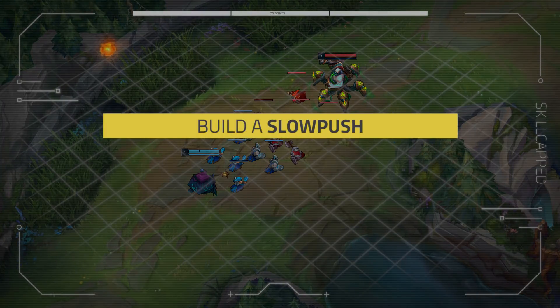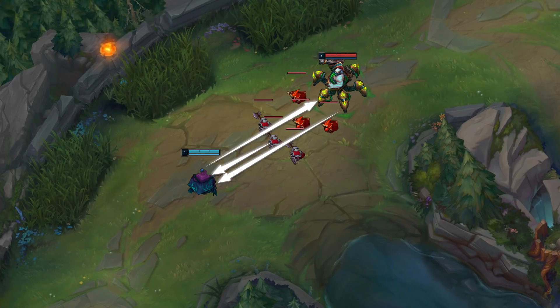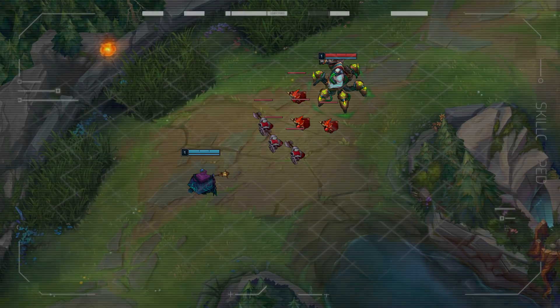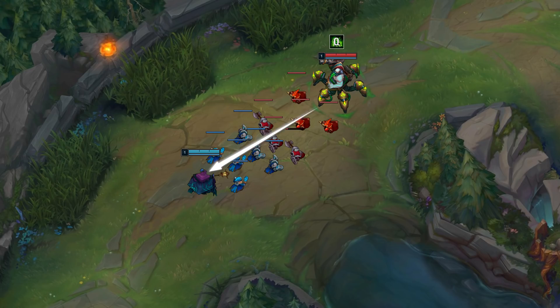Mission 1: build a slow push. To build a slow push, the only thing Impact has to do is get the push advantage, which is easy as a ranged champion, then last hit the wave as it stacks up and crashes on the tower. With that slow push, Jax can't fight Urgot without taking too much damage from minions. Mission 2: harass when they go for CS. Urgot wants to poke Jax with autos or his Q as much as he can when Jax goes for a last hit.